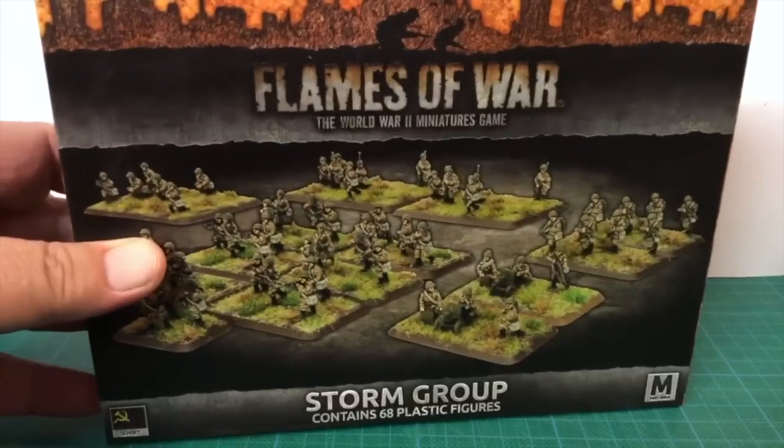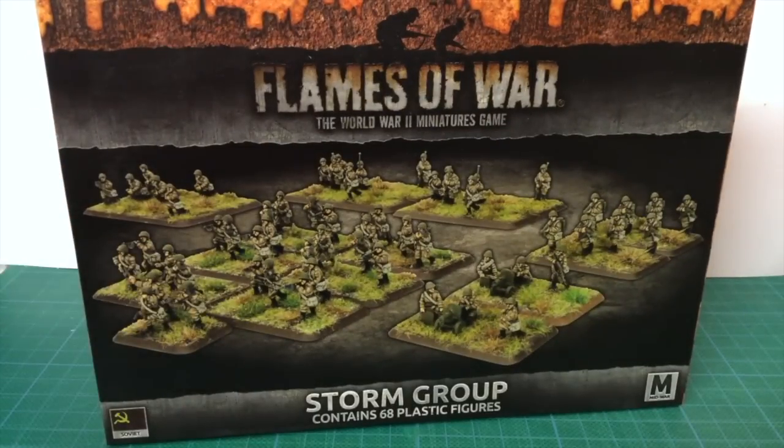This is the Storm Group Soviet Infantry box set for Enemy at the Gates in Flames of War. This is a separate product from the Soviet Rifle Company or SMG Company boxes. The Storm Group represents an experienced unit of hand-picked infantry, a far cry from the green and often untrained soldiers of other units. These were hard-hitting shock troops meant to smash through enemy lines, acting as the vanguard for a Soviet infantry attack.